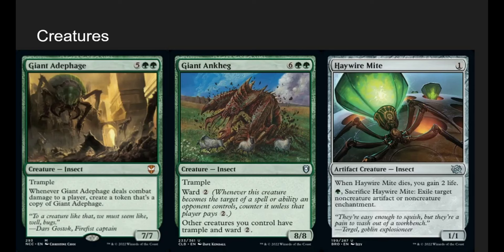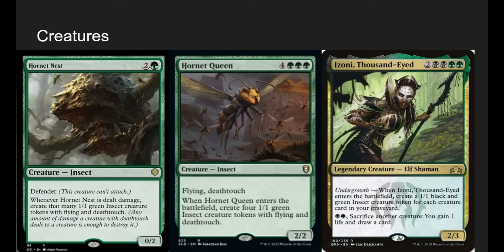Wirewood Herald is a 1-mana 1-1 — when it dies, gain 2 life. But it's basically just a Caterpillar filler. It exiles target non-creature artifact or non-creature enchantment. That doesn't matter too much typically, but we can get rid of big stinky enchantments, and the nice part is it does exile it. Since it's an insect, we can just cast it over and over again from the graveyard.